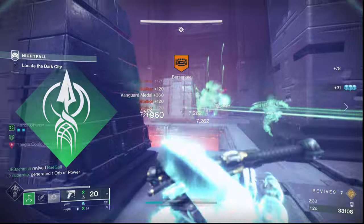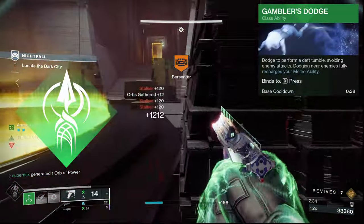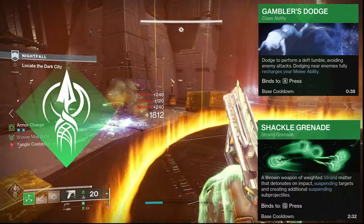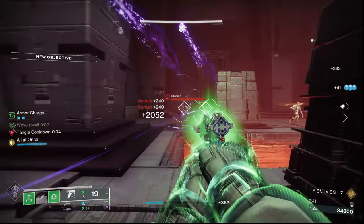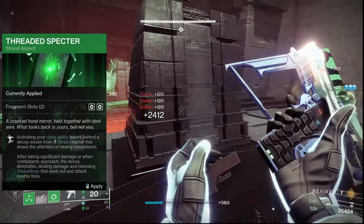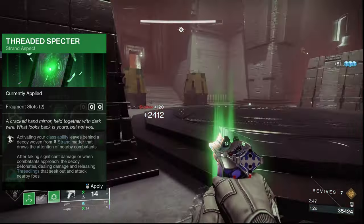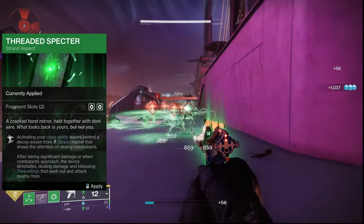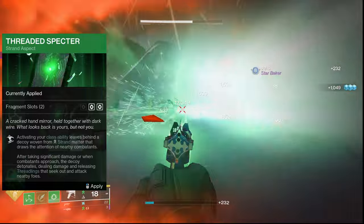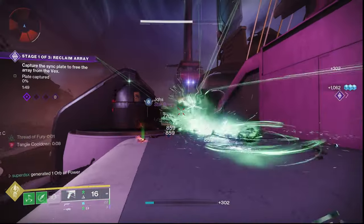Now for the subclass, we're on Strand Hunter using Gambler's Dodge to give us our melees back, and a Shackle Grenade to deal with Unstops and groups of higher health enemies. The aspects are going to be Threaded Spectre, which creates decoys when using our dodge that will take all aggro for a pretty good period of time. These things can take some serious damage as well, but if you use it near an enemy or one gets too close, it will explode, so be careful where and how you use it.